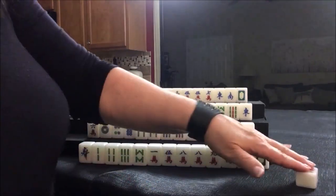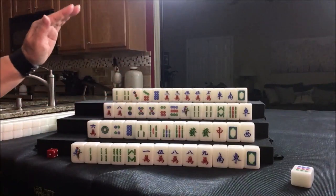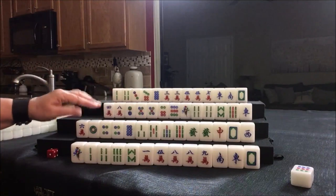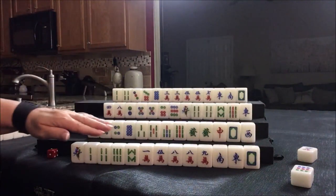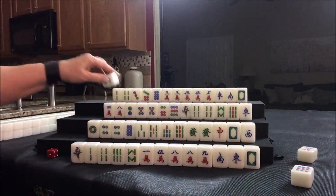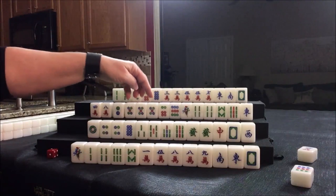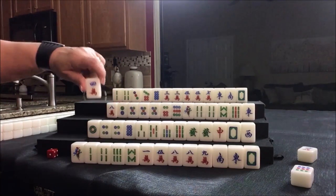I'm going to discard the nine dot for east. Now we look and see if anybody can take it — no. So we're going to draw: four dot. Now they have a pair in here. We don't really have to decide yet. Let's go ahead and discard the six crack. Nobody can take the six crack, so we're going to draw: five dot. Now they have more dots than bams by one tile, but they have a pung in here. Either way, we can discard these. Let's get rid of that four crack.